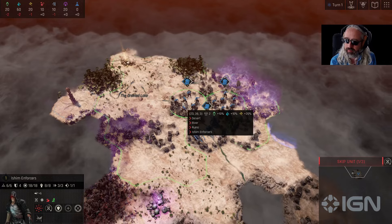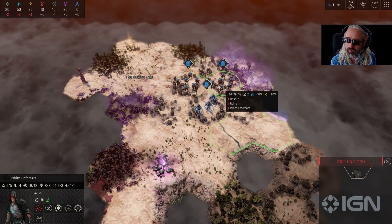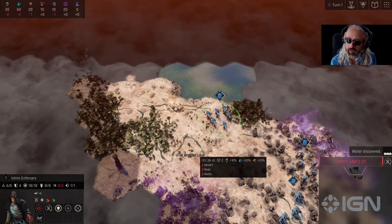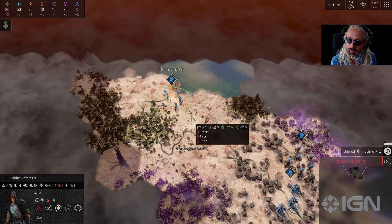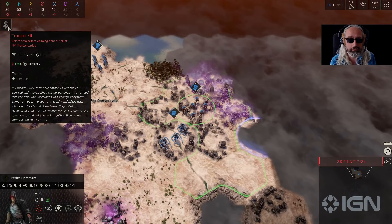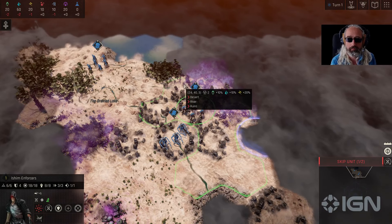We'll start off by trying to grab these caches and see what we get from them, and explore the map a little bit. We got a trauma kit, which is a hero item which we'll be able to equip later on, once we get a hero.